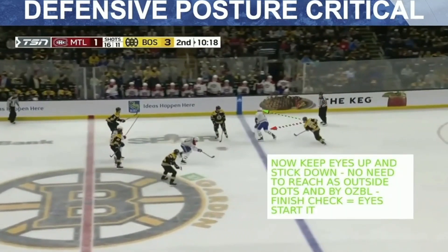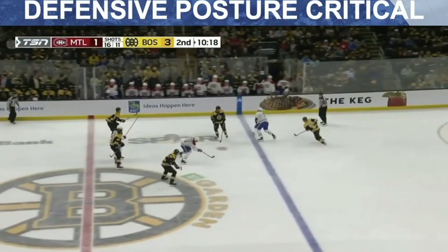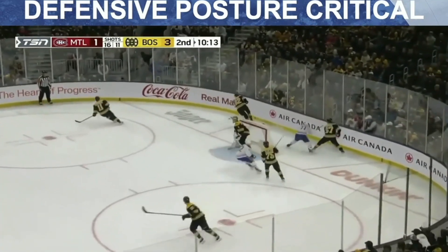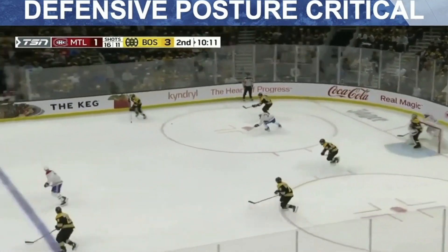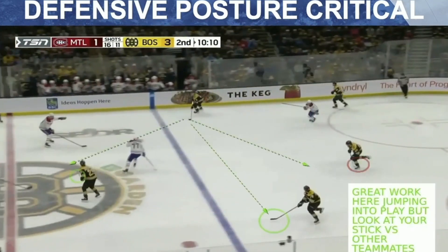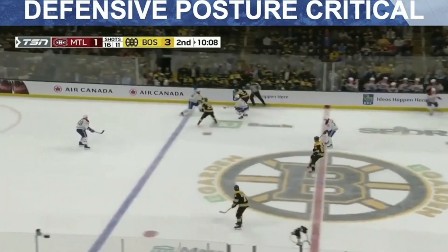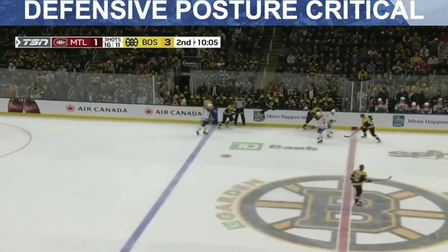Now he goes back down just because he's had such a habit — goes back down to the puck instead of just finishing the guy. But better, improving. So that's sort of like, here's where the issues were — no stick on the ice. A nice jump there. This guy's got a stick on the ice to get the puck. It's okay, and he moves along.